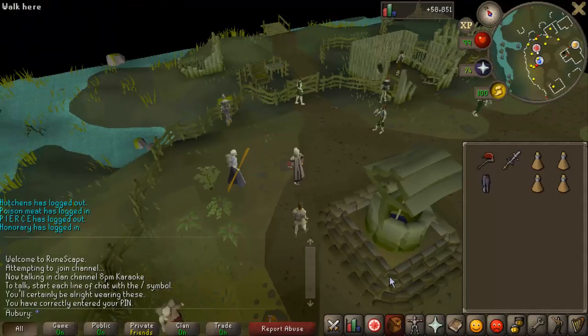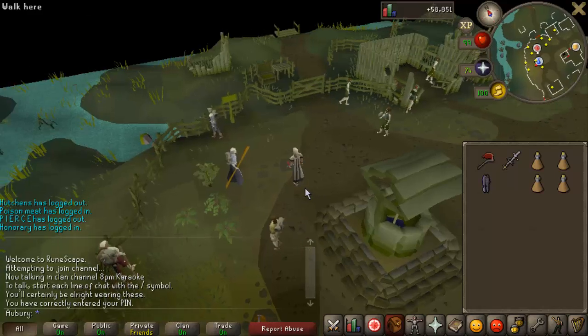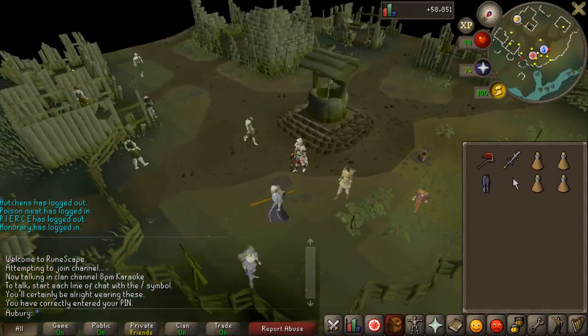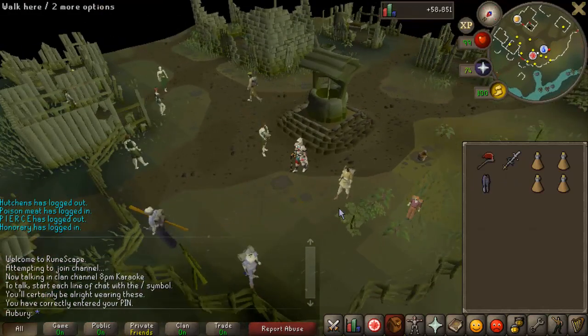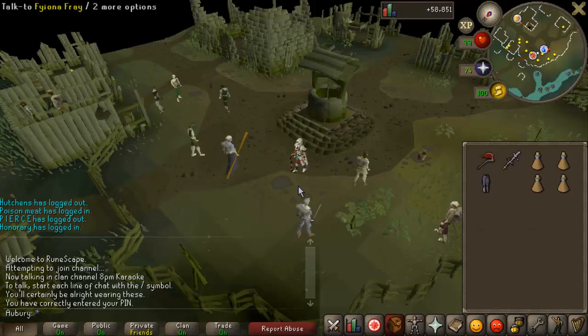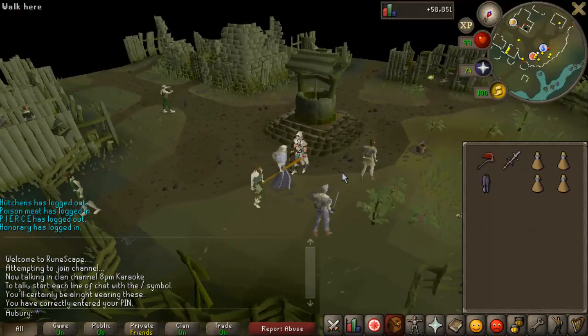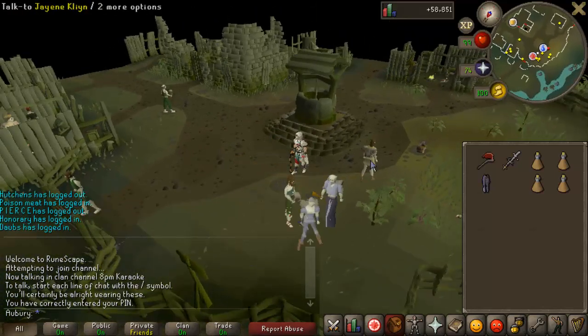Hey guys, how's it going, and welcome to my guide on obtaining a Lumberjack set from Temple Trekking slash Burg de Rott Ramble. This is going to be a guide on how to farm out the Undead Lumberjacks event that gives you a chance of getting the Lumberjack pieces as fast as possible. It's not a guide on how to do all facets of the Temple Trekking slash Burg de Rott Ramble minigames — it's really just to try to get a Lumberjack set, because that's really the only useful thing you can get from these minigames.